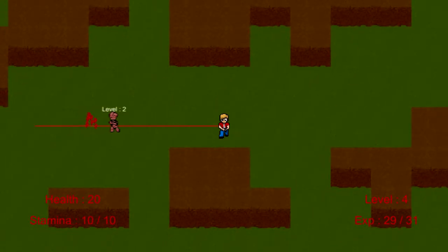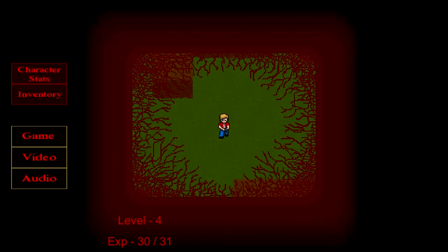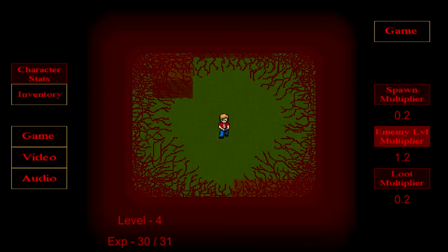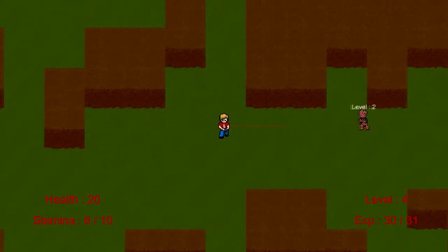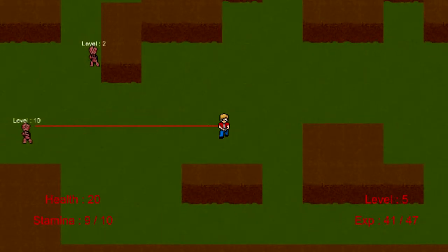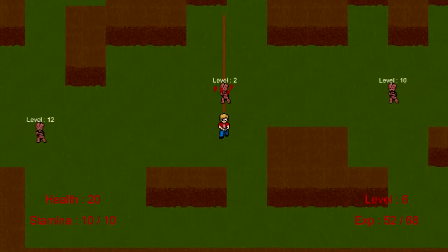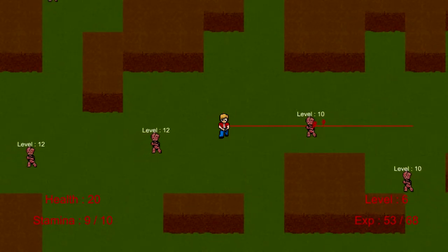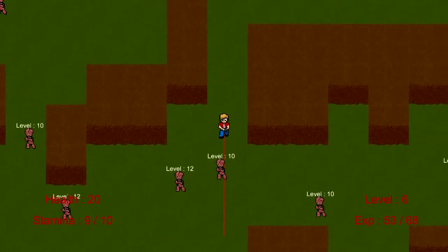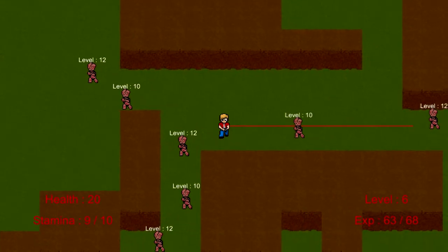You can see now we're dispatching enemies with a little bit more ease. The way the enemies' leveling system works is they get a certain amount of skill points depending on their level — so a level 10 has nine skill points and level twos have one — and they basically randomly attribute those to one of their three stats: strength, health, and speed.